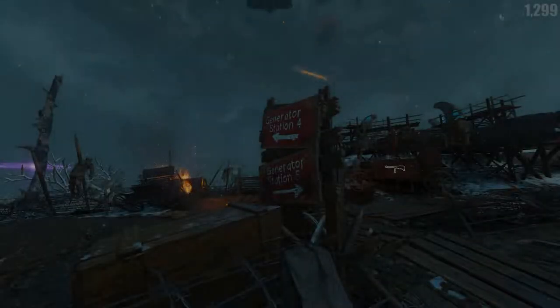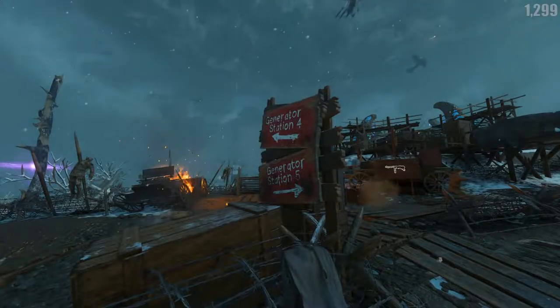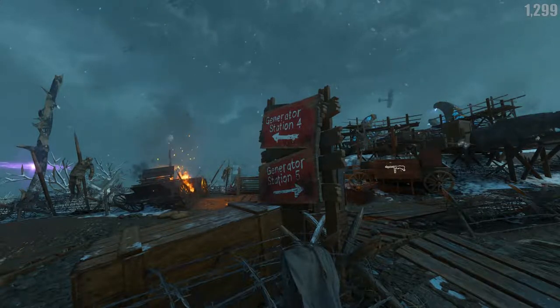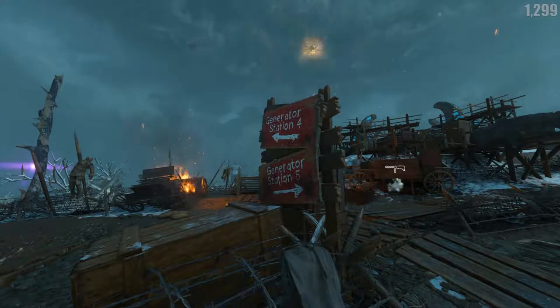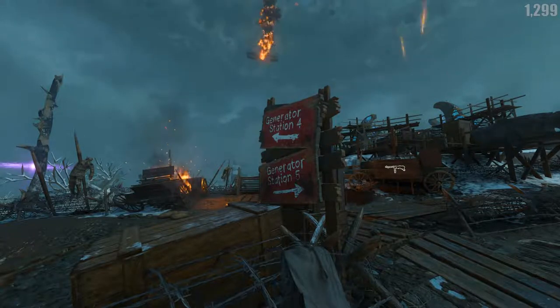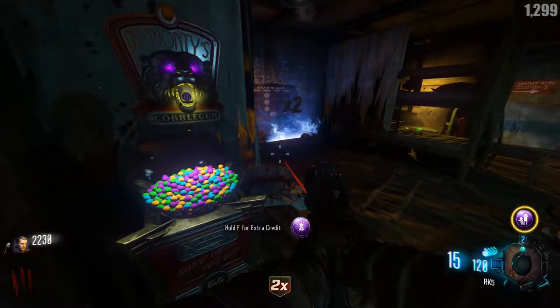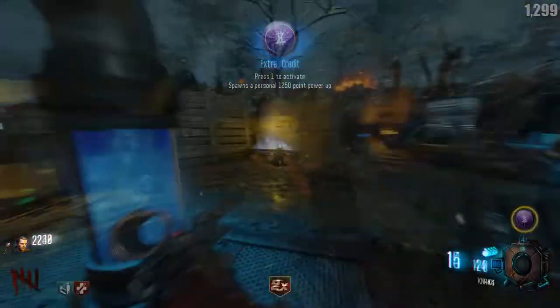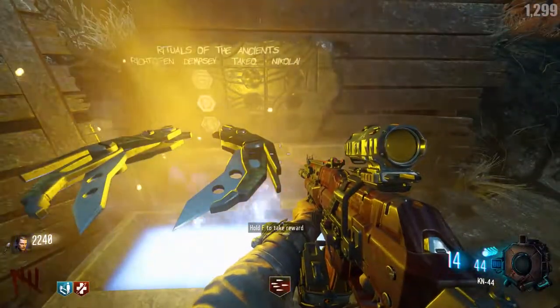Good morning and welcome to Origins 101. In this episode we're going to be going over the Rituals of the Ancients, which consists of four different challenges that you can complete and be rewarded for. You can track these challenges by the two reward chests on the map — one right here in spawn and the other near Generator 6 near the church.